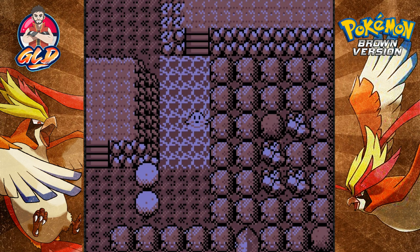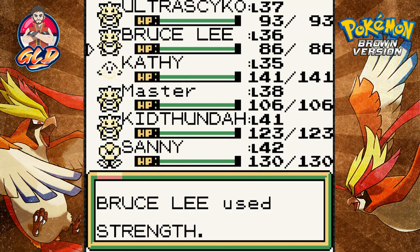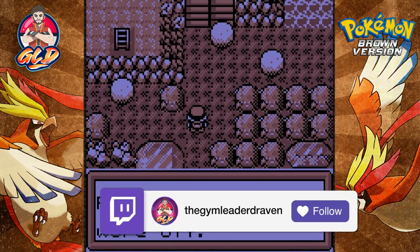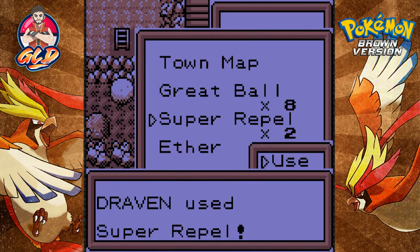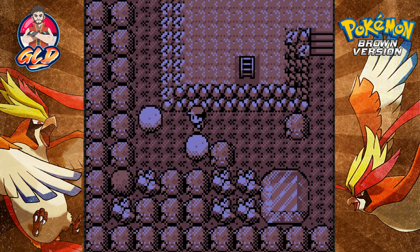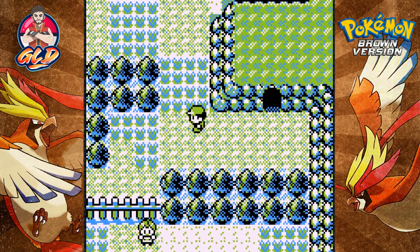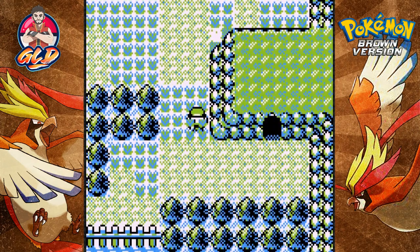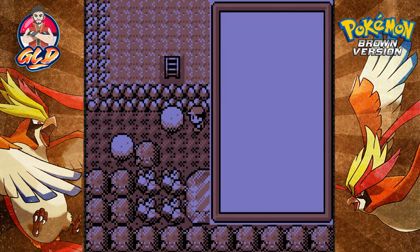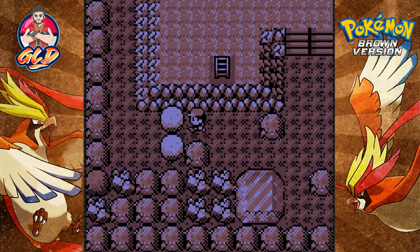Now that we have Strength, we can actually move all this stuff. Let's go ahead and take care of that. We're gonna be running out of repels here pretty soon, getting attacked by all these Pokemon. I want to say this place is — what was it — the Cascade Islands? We've already been here before, huh. Okay, so that's another location we've already been through.